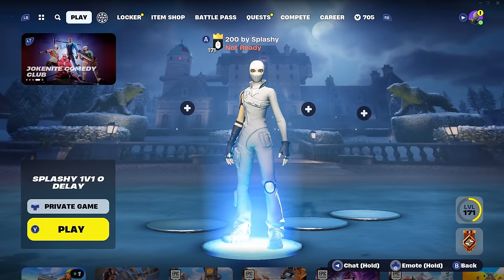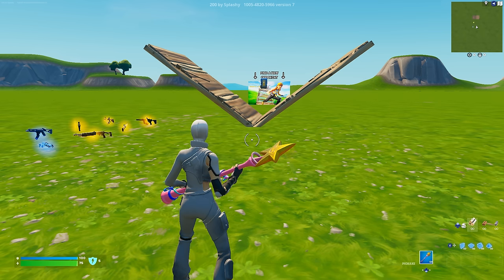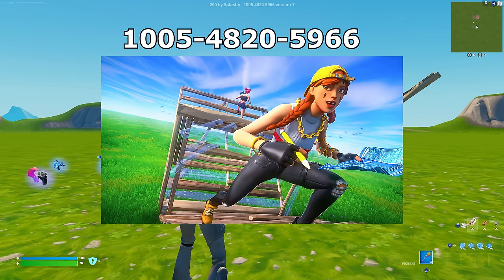As you guys saw in the clip, I have zero ping — however when I go into my settings it says I have 32 ping. You're probably wondering how I got zero delay and zero ping in that clip. I was able to get zero ping and zero delay with this 1v1 map, as you guys can see.